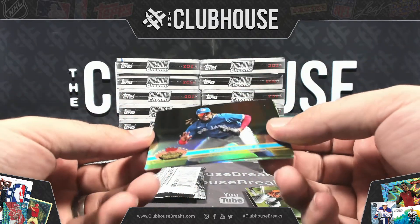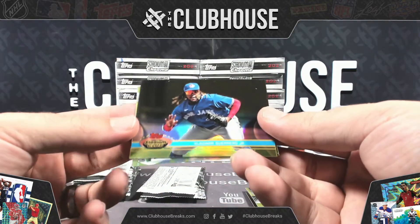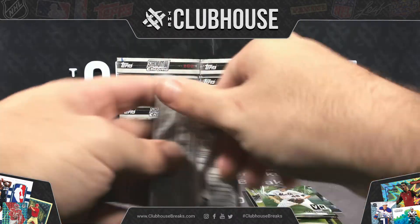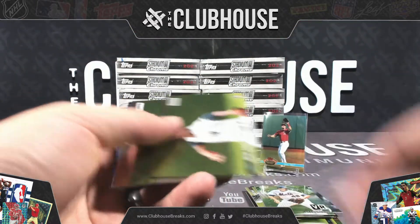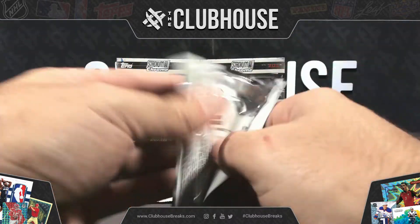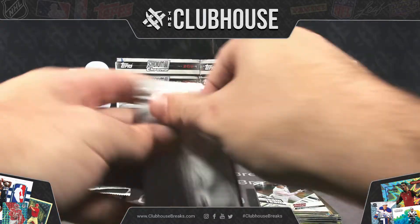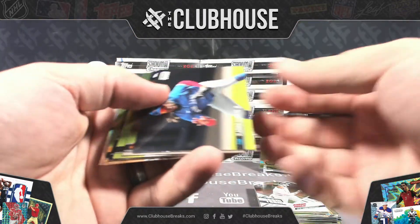I got two cases — that was it. Vlad Jr., Toronto, numbered to 50. Gold Vlad Jr. — holy crap. VR Jacob DeGrom for the Mets. Alex Bregman putting the tag on. Judge Beam Team for the Yanks — hobby only, not getting watered down by retail.